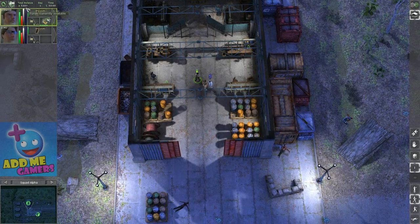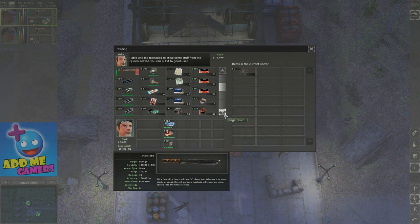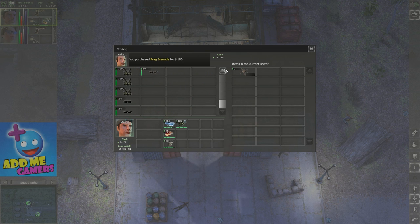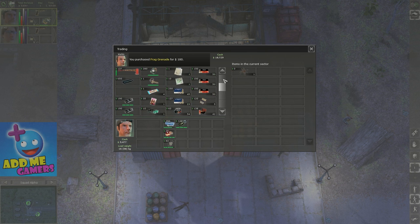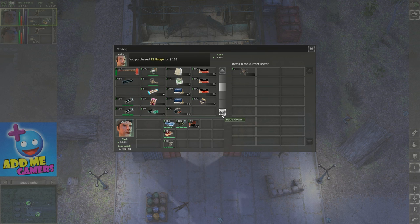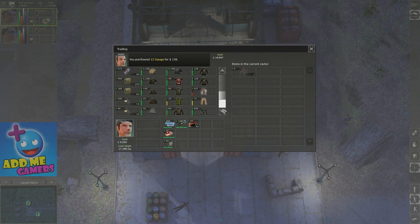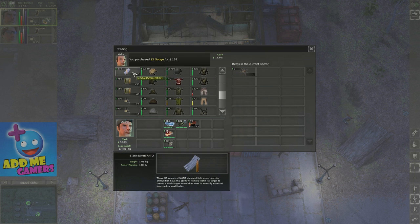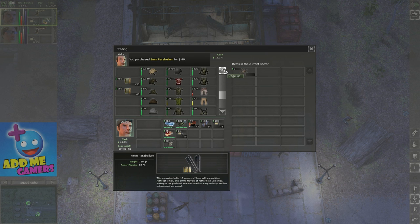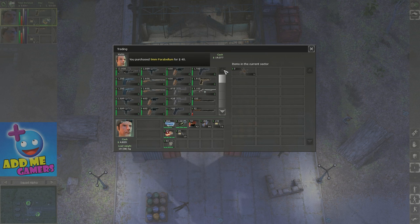We've finally finished trading and selling everything — we have 5,659 dollars. We need ammo, so we're going to buy ammo and hopefully some grenades. Grenades are very good. It seems I'm out of luck and they don't have the ammo I need, which sucks, but we have shotgun ammo for MD. It's good to buy whatever ammo they have in stock since you'll need it later. We need all the 9mm we can buy — empty them out.